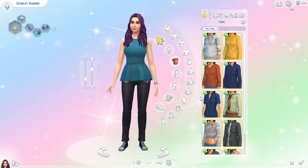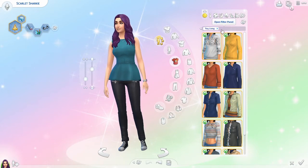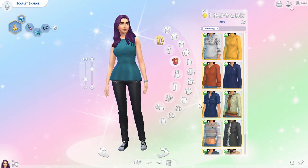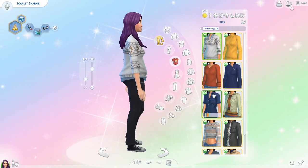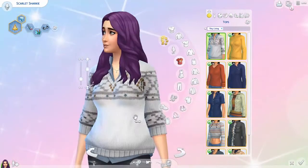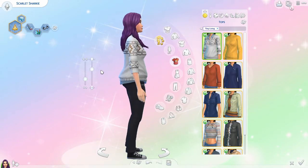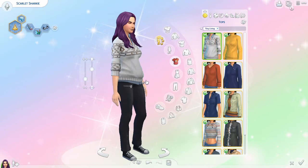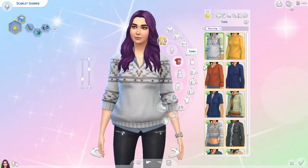Now moving on to tops — we've got quite a few selections here. I've removed the gender filter so this is all for every gender. Here's our first one, which is a nice sweater. My only complaint is it's a little baggy in the front — it makes it look like I have a beer belly or something. I do believe this is a male's top so maybe on a male sim it looks better. But it's actually a cute little sweater combo with the shirt under it. Some nice color swatches — they went with very neutral colors. You can even see the knitted details, which is super, super cool.